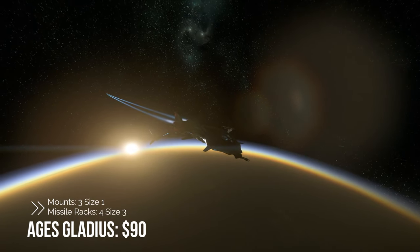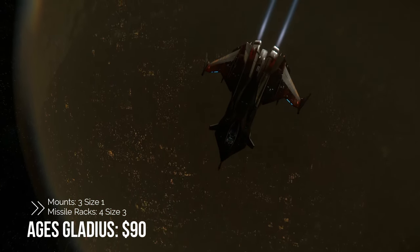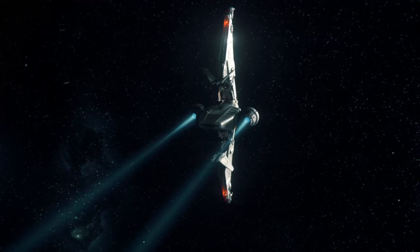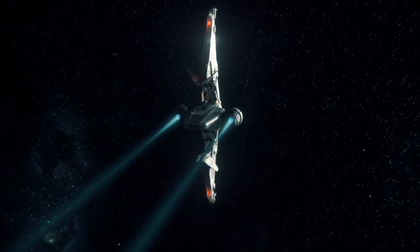Last in line is the Aegis Gladius at $90. This is a fast and nimble ship with three size-three mounts as well as four size-three missile racks.